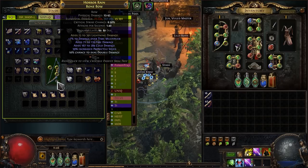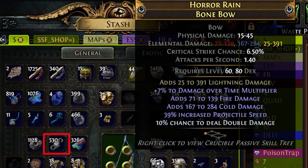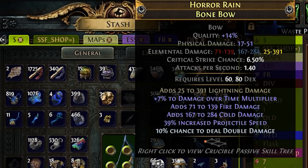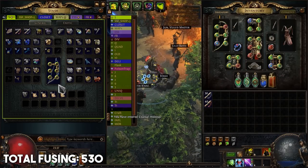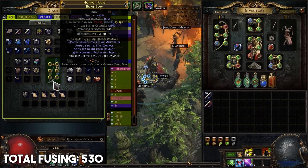Now for the fun part — I need to make 6 links. I have 500 Orbs of Fusing. I think that should be enough. Unlucky. Let's trade our Jeweler's Orbs for Orbs of Fusing. That should do it, right? No way.